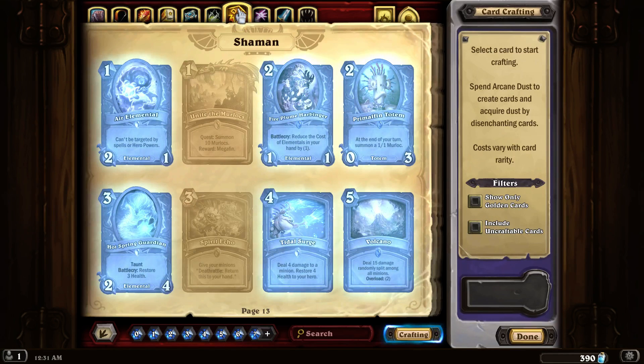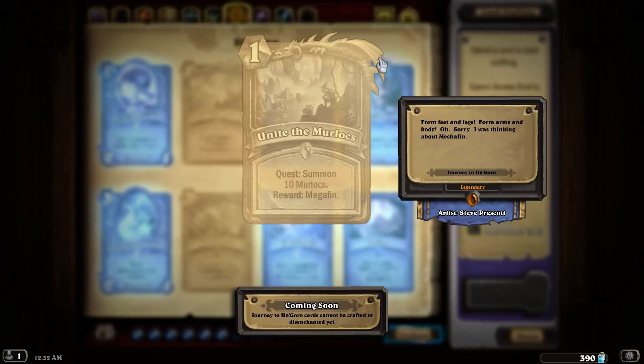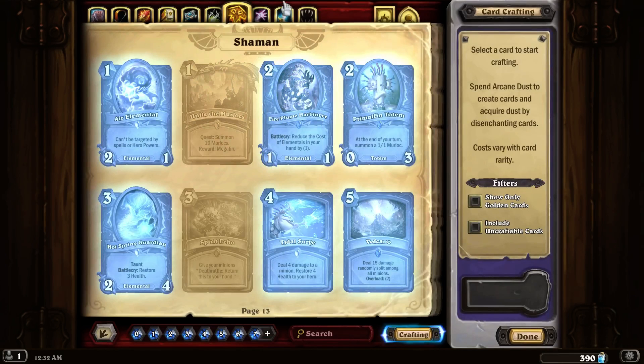When the expansion is out in a couple of days, I'll open at least 50, probably 55 packs or more. That will get me about half of the entire expansion. There are, I believe, about 135 cards in total coming out. And you have to do some math — most of the cards, except for the legendary ones, you can have two copies of, so that changes the numbers a little bit too.